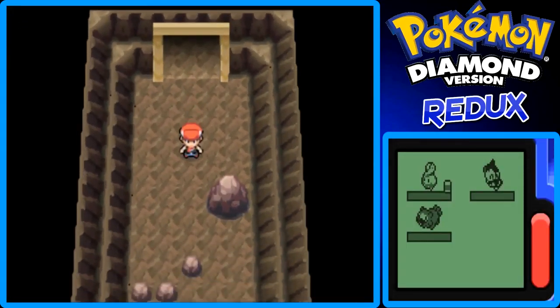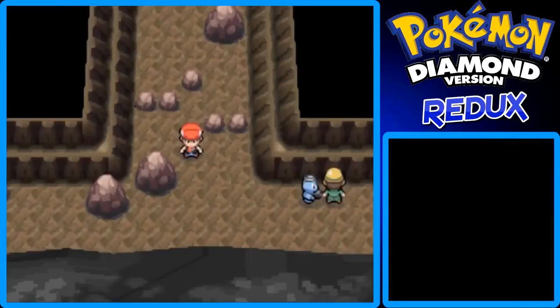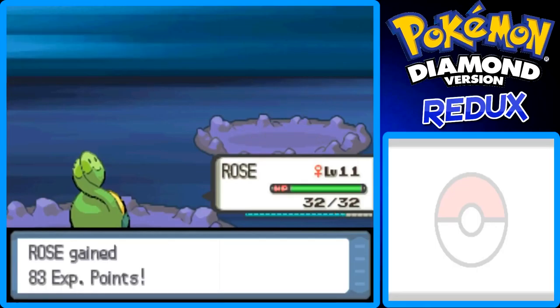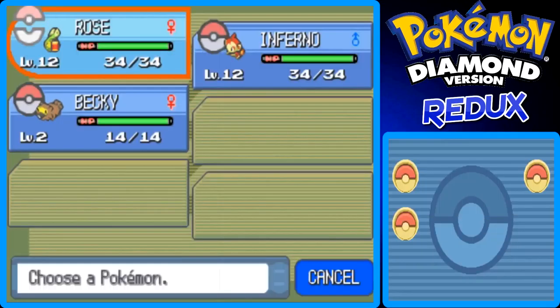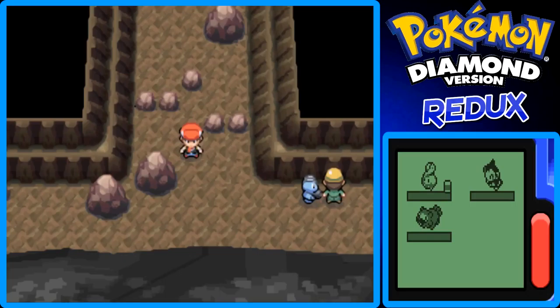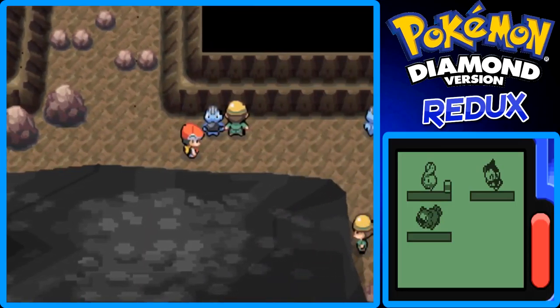So let's just go deeper in the Oreburgh Mine. I shouldn't be complaining, because all these Geodudes I've been running into are giving Rose — my Budew — a lot of experience. After that battle, Rose grew to level 12, so now Rose is tied with Inferno on level. I'm going to keep Rose up front because Inferno doesn't have any super effective moves against the rock type Pokemon in here. You can also run into Onix too, but Onix is a little less common than Geodude in the Oreburgh Mine.